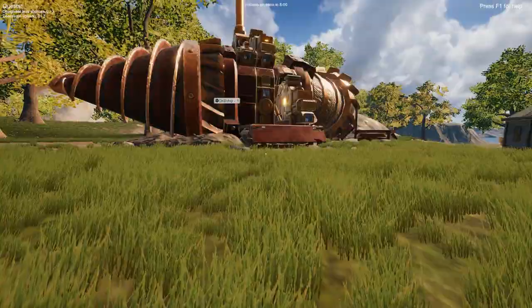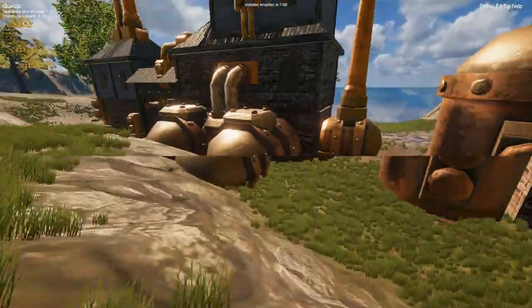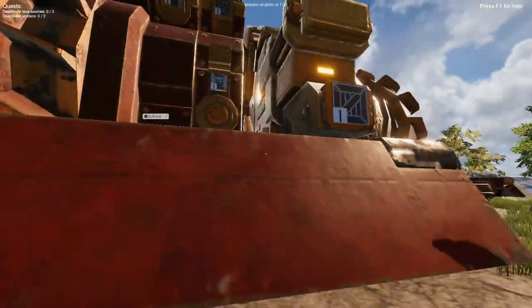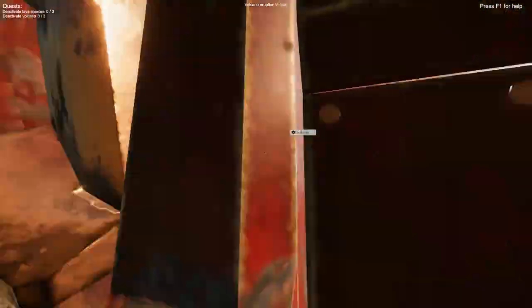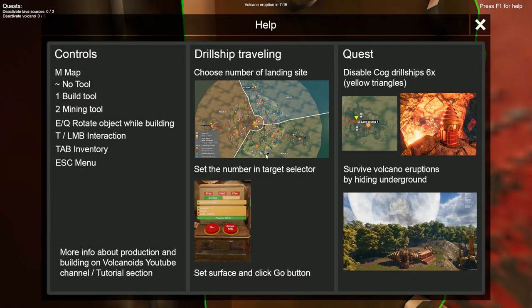All right guys, Mr. G here and we're taking a first look at a game called Volcanoids. This is billed as a steampunk survival game where you've got to utilize a massive drill ship to survive volcanic eruptions triggered by a hostile race of robots. Your standard everyday robots are trying to kill the world, and it's steampunky — they're going to use a volcano to do it.